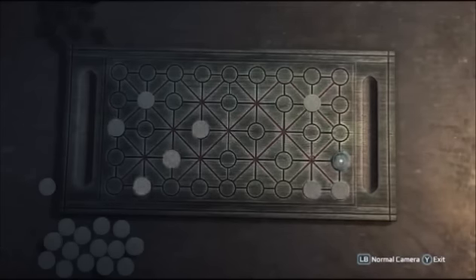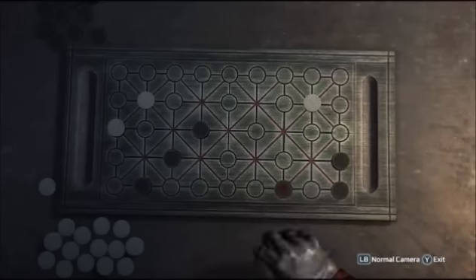Because all his pieces are at the edge of the board, you can start to take each piece one by one. To do this, you simply place one of your pieces in front of one of his that are at the edge of the board, then he can't take you because he can't move backwards, but you can take him next turn.